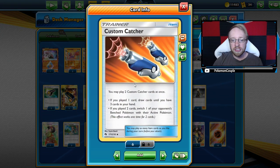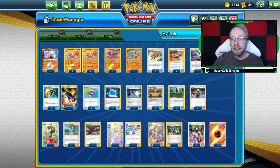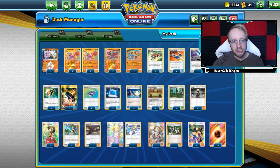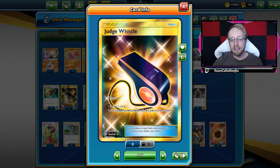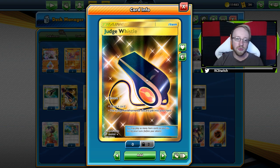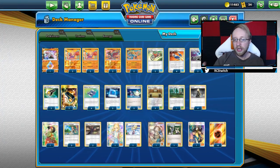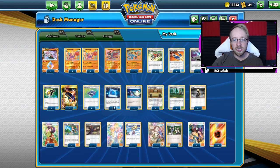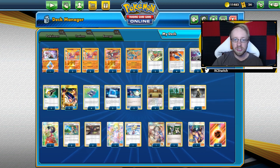Then we have four Custom Catchers - post-rotation, great card - to switch our opponent's Pokemon. Two Energy Spinners just to get energy. Four Judge Whistles - I really do like Judge Whistle, I like the additional draw it gives us. You can play something else there, I just really do like Judge Whistle in general, not only because I have a secret rare, but it's a really good card for me. Then four Pokegears, three Pokemon Communications, and three switches because we're going to need those switches for Hitmonlee.